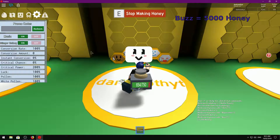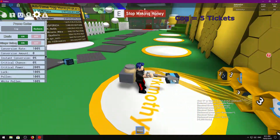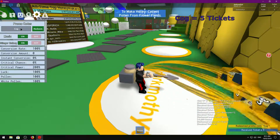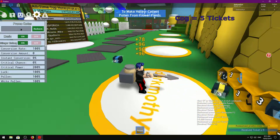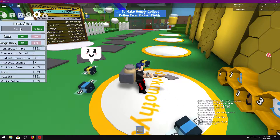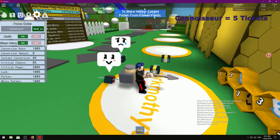The next code is Cog — when you redeem that one you'll get another five tickets. It's obviously good to keep your tickets in this game as they can be used to buy event bees.